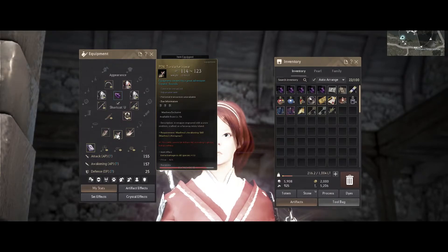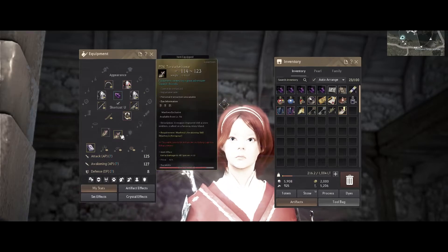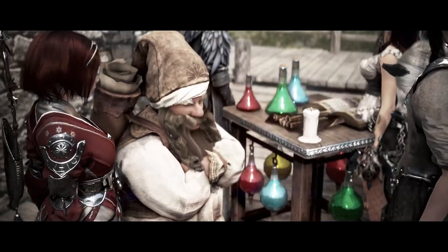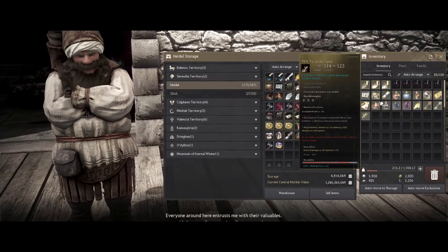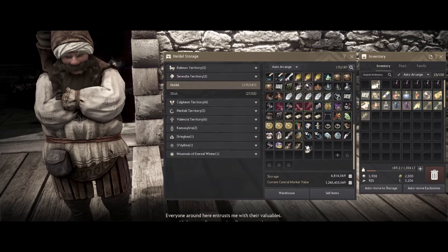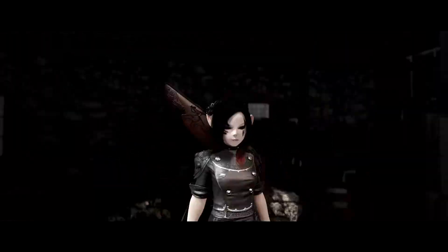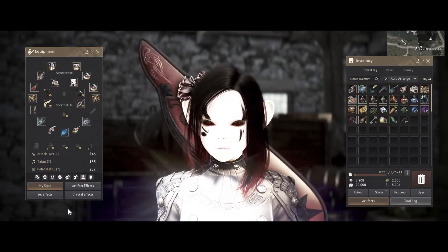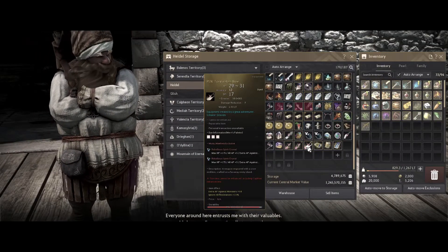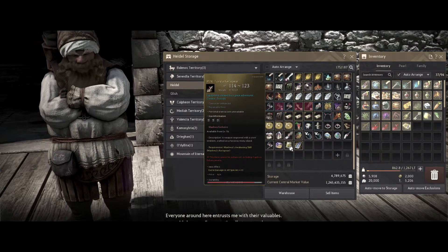Here are the steps: equip the weapons from the character you are no longer using, place the weapons in storage, switch to the other class you are converting the weapons to — in this case a Shy — take the weapons out of storage, then have the coupons in your inventory and click them to convert each weapon one by one.